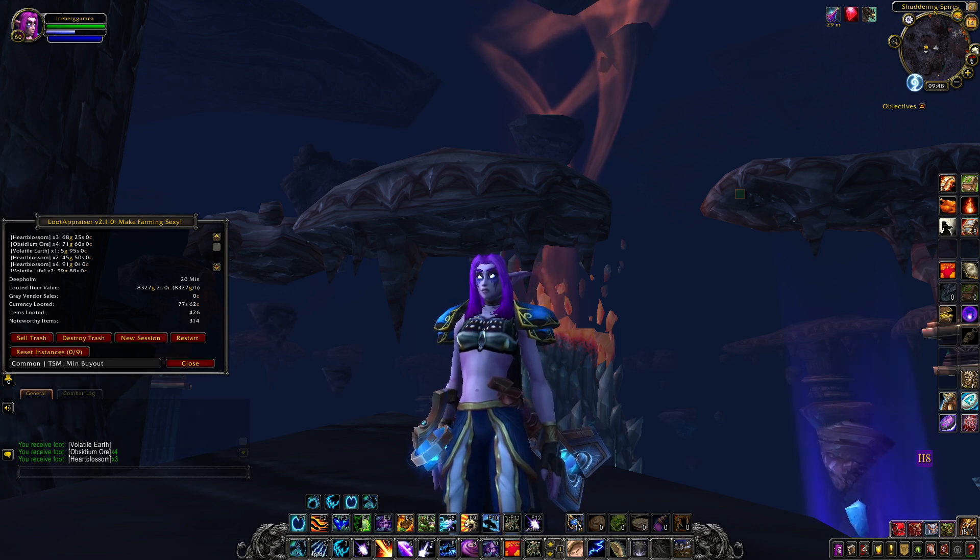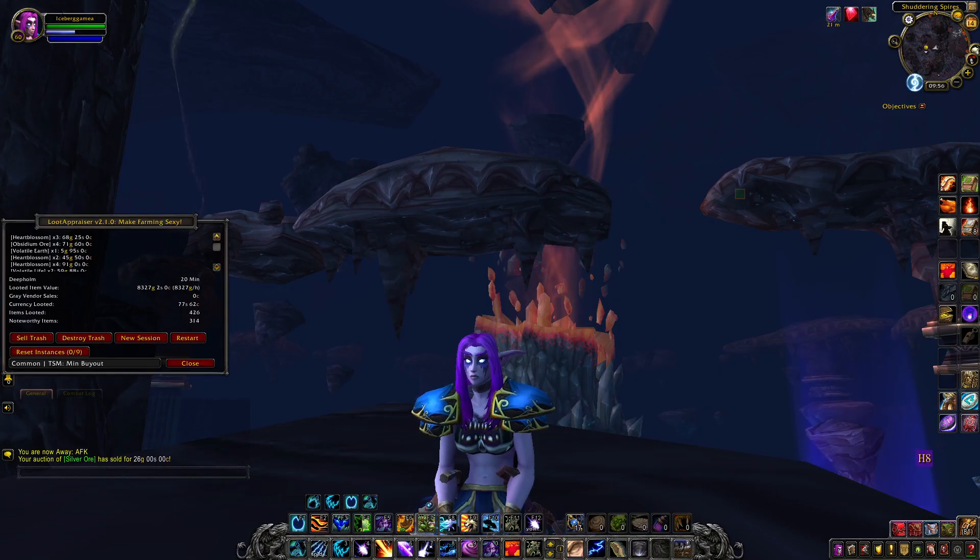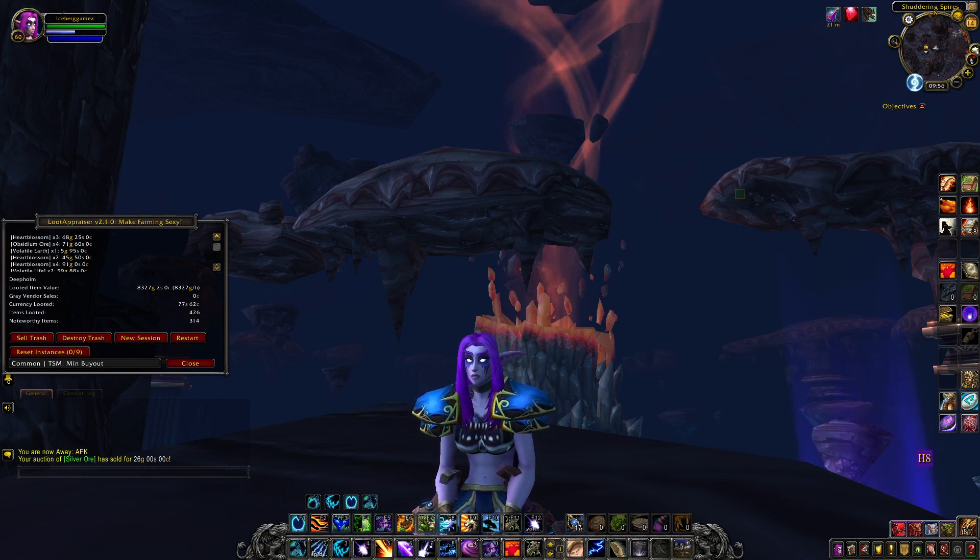It's Mike with Iceberg Gaming with your World of Warcraft Gold Farming guide video for today. The last couple times I've done this farm I've usually made around 40,000 gold per hour. As you can see the prices are down a little bit today — we made about 8,300 gold in 20 minutes, which comes out to about 25,000 gold per hour. Not as good as 40, but still pretty good.